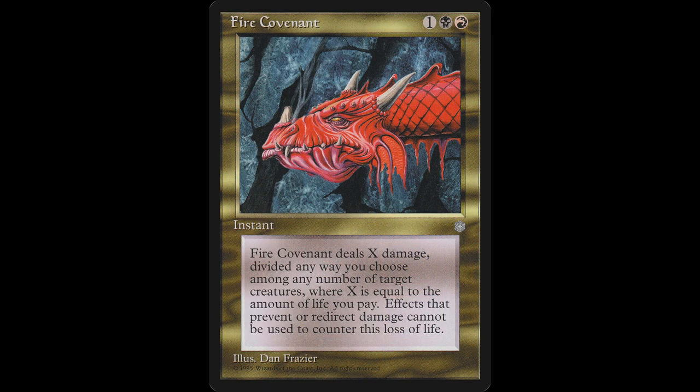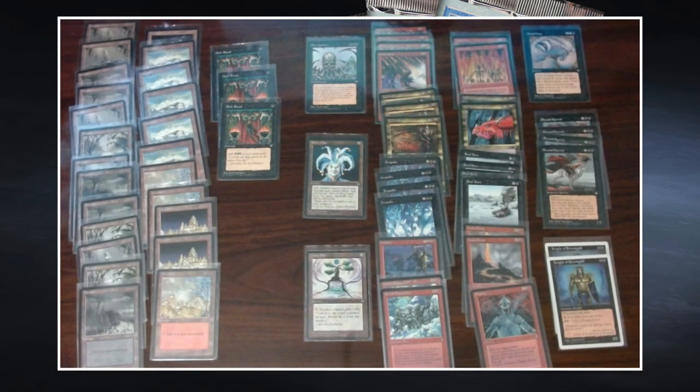Fire Covenant costs one red, one black, and one for an instant — which makes it much better than a Fireball. It deals X damage divided any way you choose among any number of target creatures, where X equals the life you pay. You can't use it as direct damage on the opponent, but it's a great way to completely wipe your opponent's board. I actually think this card is a little bit too good — when you play a creature strategy, Fire Covenant punishes you so hard. Beautiful art by Dan Frazier.